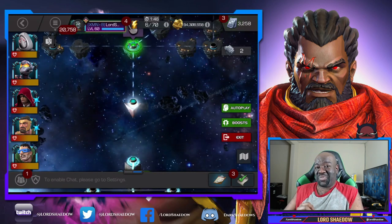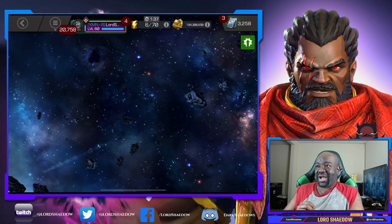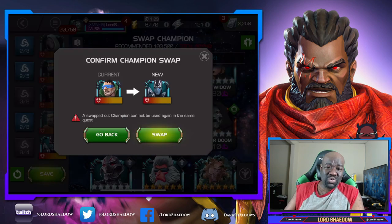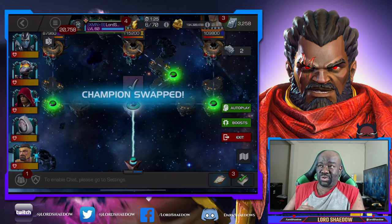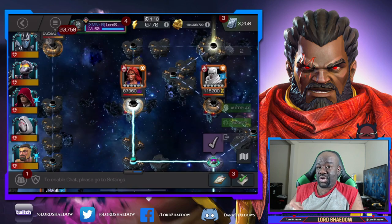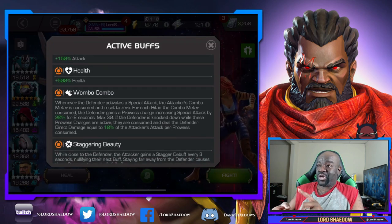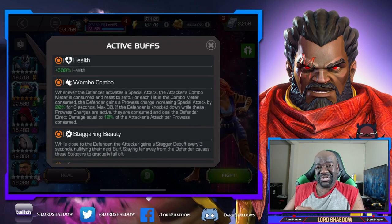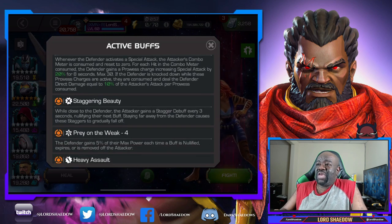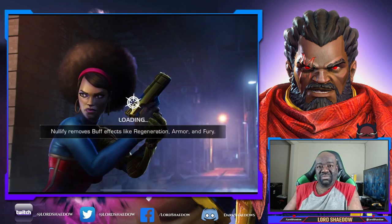Now we come to the boss, and as with all the others you can select a character. I said, you know what, I'm going to bring in Archangel — didn't even use Mole Man, which I could have. I'm going to bring in Archangel because he will do very well against Tigra on this node because of the Heavy Assault node. However, there's another champion that people sleep on and I don't hear people talking about. They don't even want to mention this champion — but we're going to see it today. Don't sleep on it if you want to: enter Wasp.